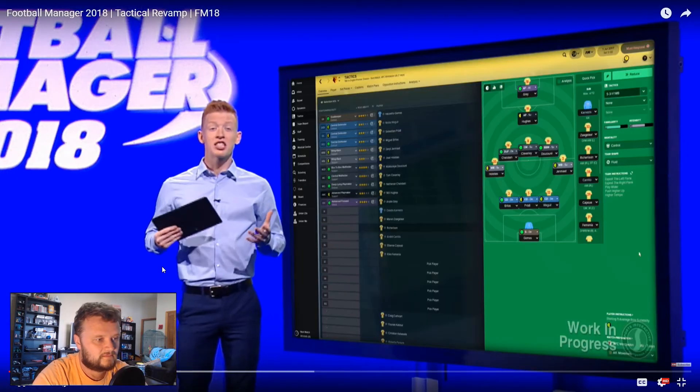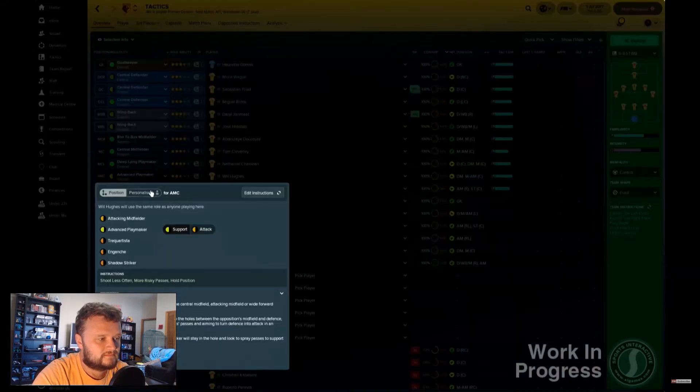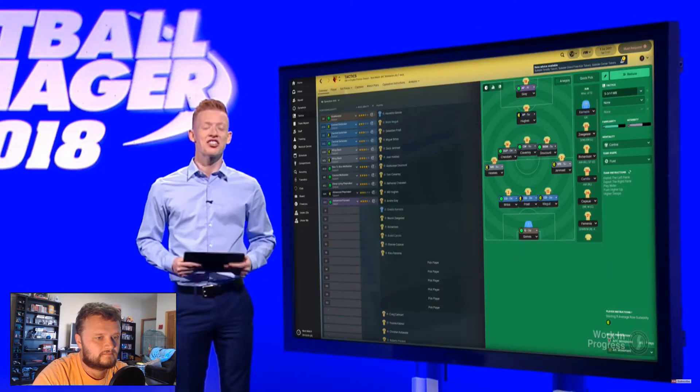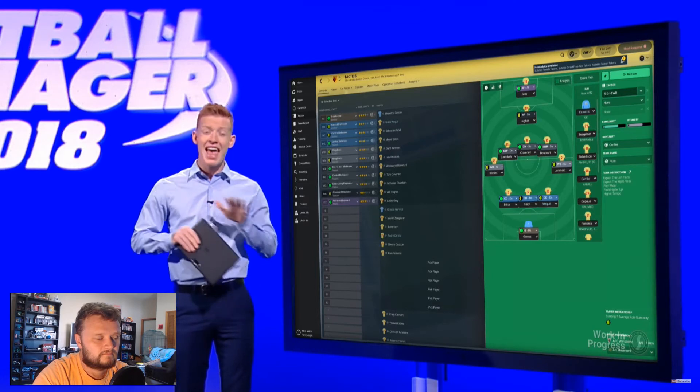You can expand, reduce, and pin the tactics section depending on which part of the screen you want to focus on. When the tactics section is reduced, you can still move players around the mini tactics pitch. And by pinning the tactics panel, you can work with both panels at the same time. The new tactics screen is less cluttered and easier to get to grips with without losing any functionality.